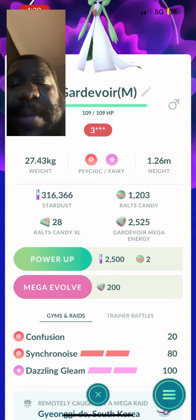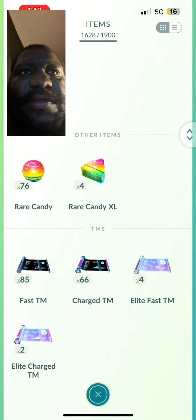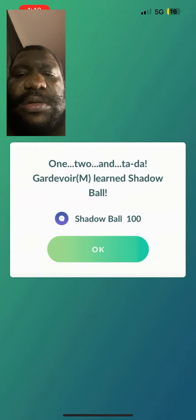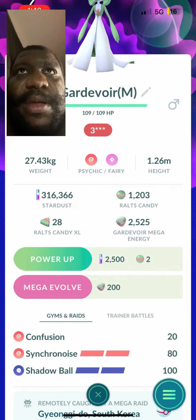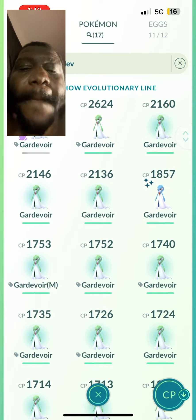It has Dazzling Gleam, but I'm going to take that off and use Shadow Ball instead. Forget Dazzling Gleam and let it learn Shadow Ball. So here we are — Mega Evolution into Mega Gardevoir.